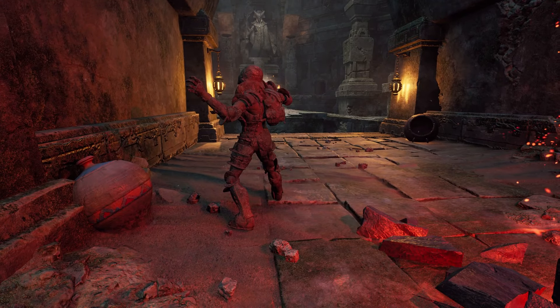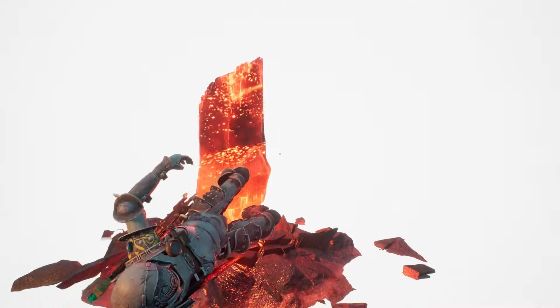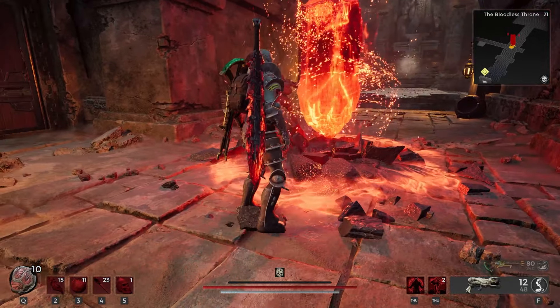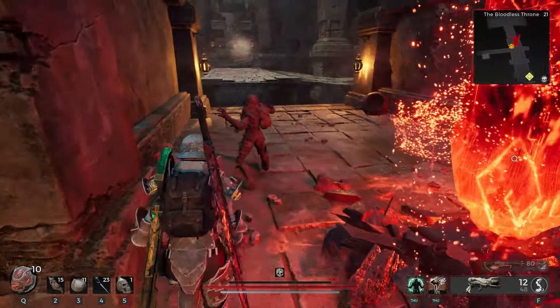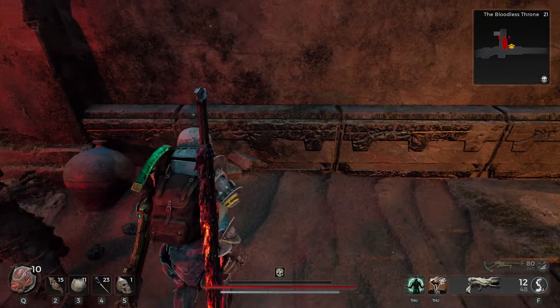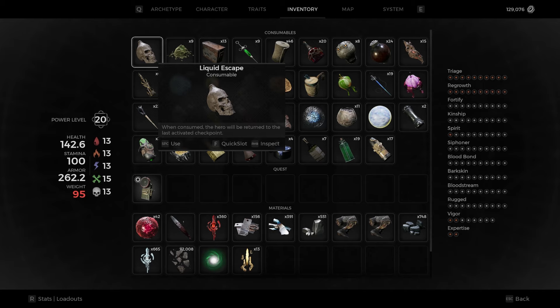To get the Resolute trait we are going to need to destroy 15 of these statues. There are a few different ways you could go about doing this. You could do it naturally, which is a bit of a pain, or you could find yourself a World Stone, use your Liquid Escape and Self Terminate, which will still spawn one of these stone statues, and you can pop right out of the World Stone and destroy that statue.